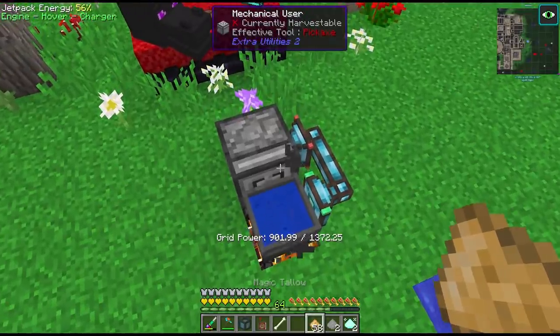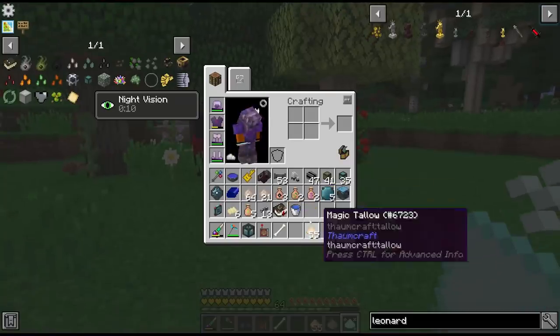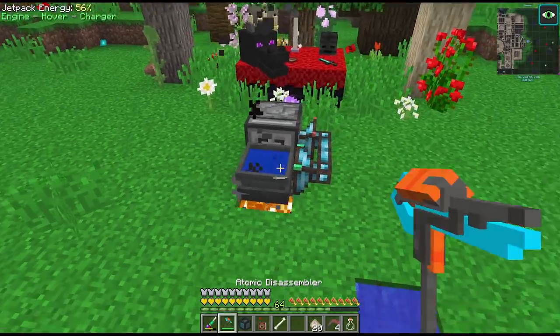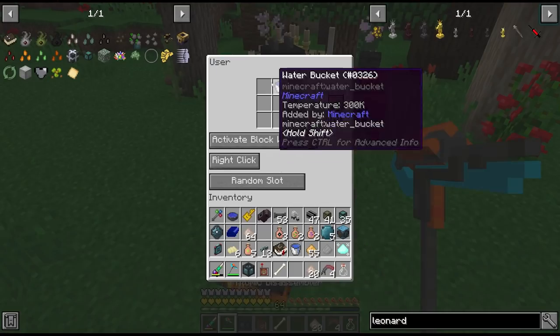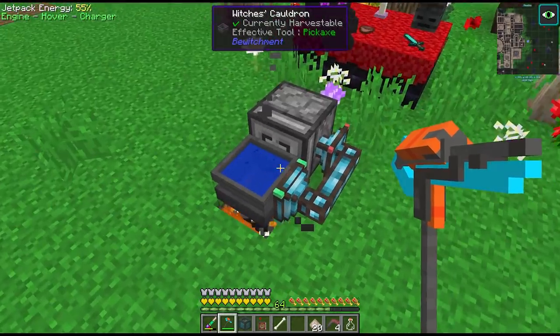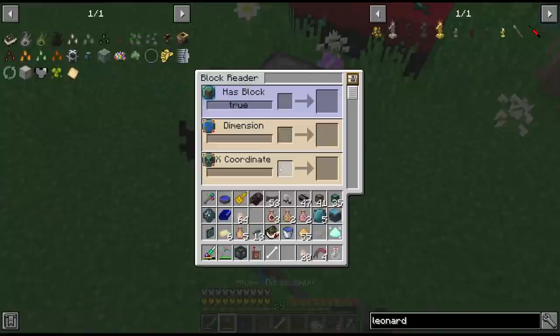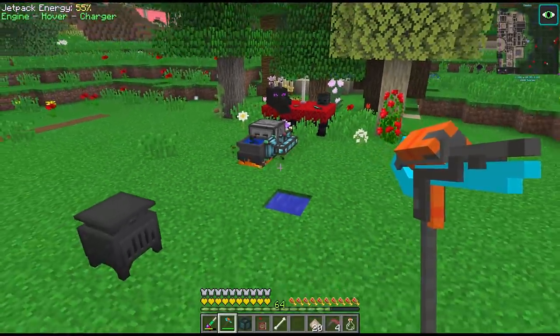Now when we throw our magic tallow in we get our bewitchment tallow. I've also been messing with this integrated dynamics setup - basically the mechanical user when it gets the empty bucket will actually pick it up from the witch's cauldron. I'm not actually sure how you're supposed to read from this cauldron since it doesn't have any internal tank data - maybe you have to read with the NBT data instead.